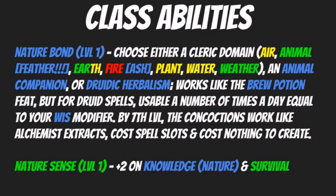For the actual class abilities, you start off at level one getting Nature Bond. Choose either a cleric domain — air, animal, or the animal subdomain (I'd recommend Feather), earth, fire, plant, water, or weather. Fire is not super great because so many creatures have fire resistance or outright fire immunity, which will really hamper you mechanically. But the Ash subdomain has some interesting options underneath it that make it pretty worthwhile, and the subdomains are open to you.